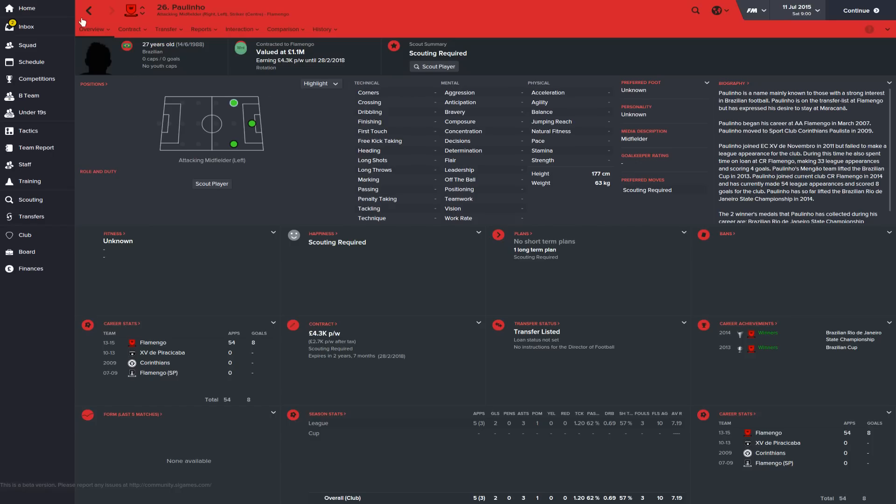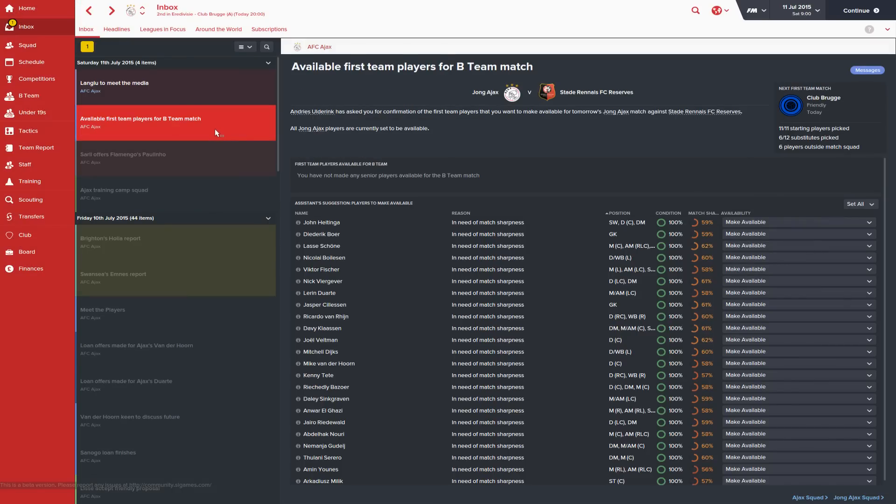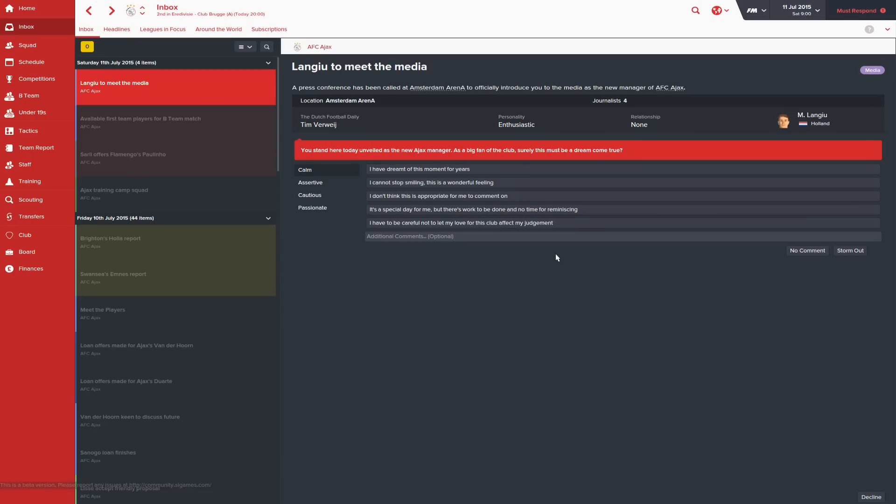There's a B-team match against Club Rouge coming up today — I'm not going to let any of our main team play in it, otherwise they get two-all and run the risk of injuries. This is the last thing we're going to do for this episode, running at 31 minutes. I'll end it after this press conference, and I'm actually going to automate most press conferences from here on out after doing this first one.